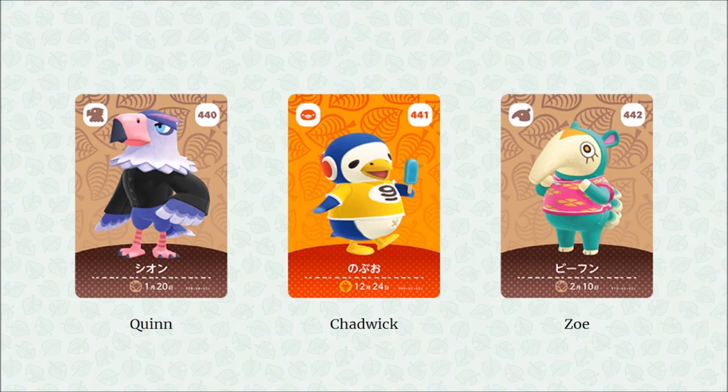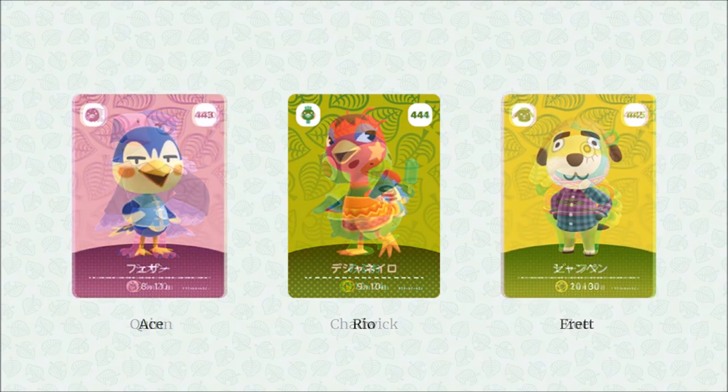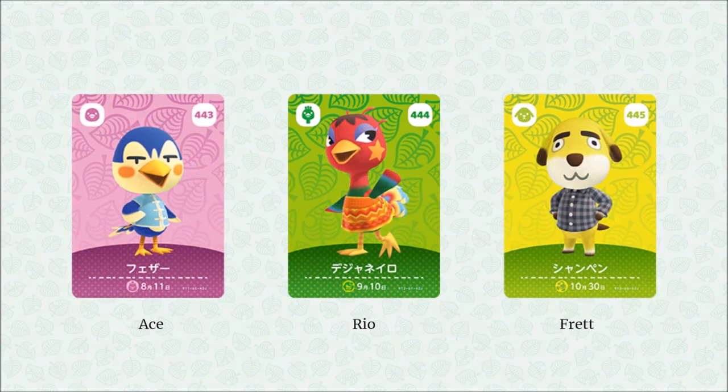Next up we have Zoe, an anteater — a nice welcome addition to the anteater family. I think a lot of people are going to enjoy her. And then we have Ace, a little bluebird.